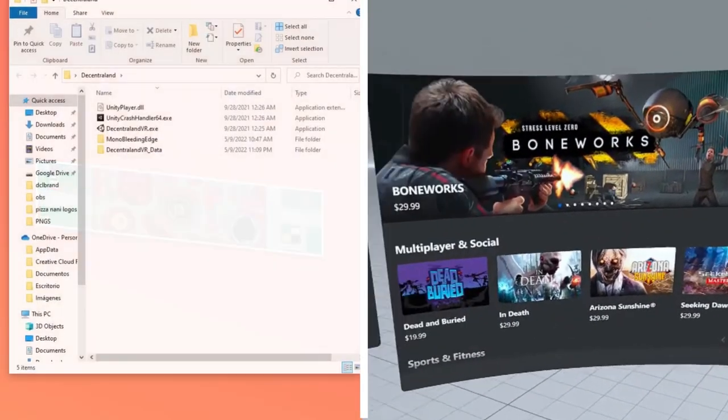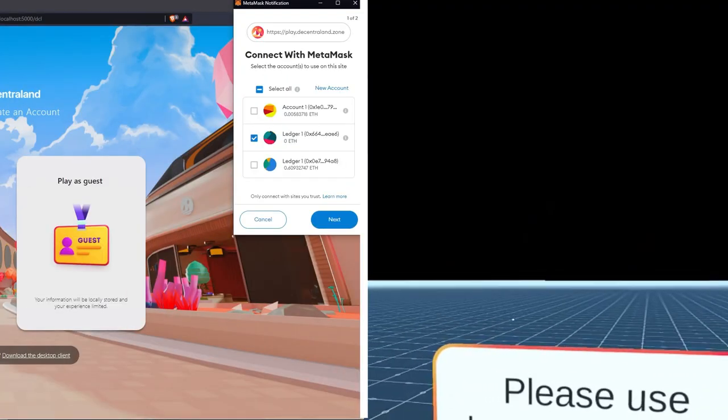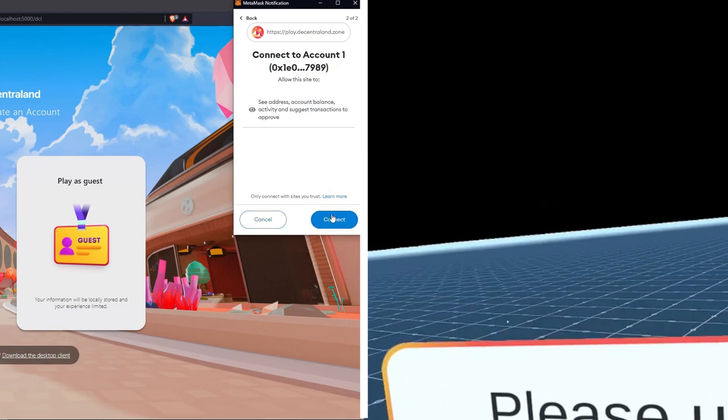Then open the Centraland VR, which is in the folder you previously downloaded. Your browser will pop up and you will be able to connect Decentraland with your MetaMask. After you connect it, The Centraland will load on your headset. And that's all — welcome to The Centraland VR.